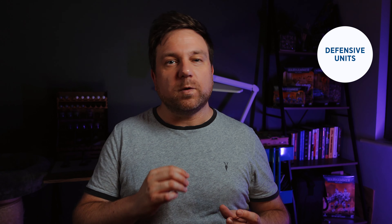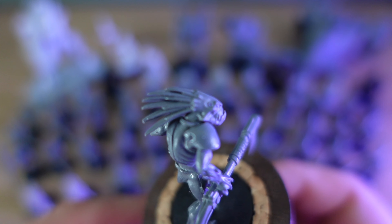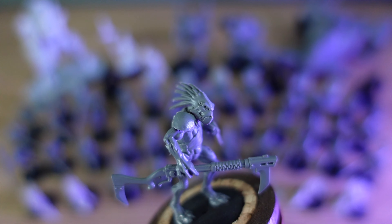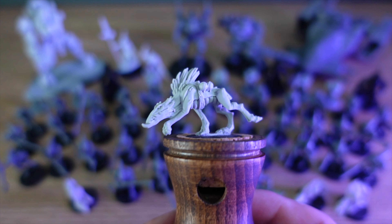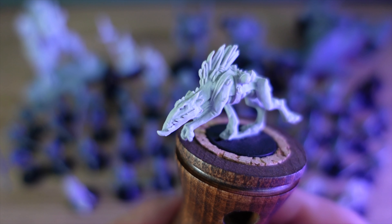Let's focus on the defensive units first. These units will typically hang back. We don't want them to be heavy in points cost because we want them to be able to sit on objectives — having something expensive doing nothing is a waste of points. First up we have the Crute Carnivores — just 60 points for 10 units. They're incredible for sitting on home objectives, and all Crutes gain additional defensive benefits behind cover. We'll take one unit of 10. Next up we have the Crute Hounds — basically attack dogs for the Carnivores at only 24 points. They're fast moving and can be powerful to leave on an objective while the Carnivores go elsewhere. So let's add one unit of four.